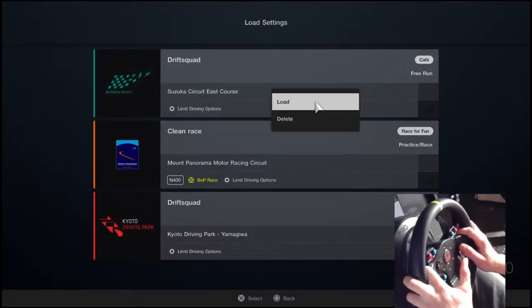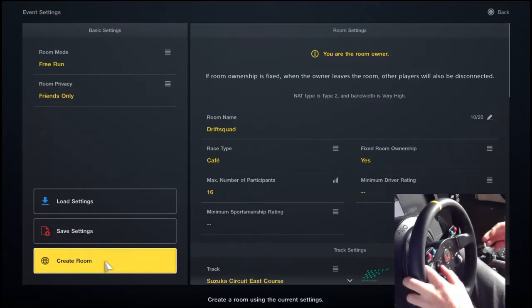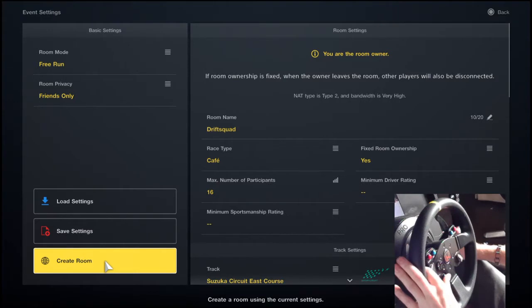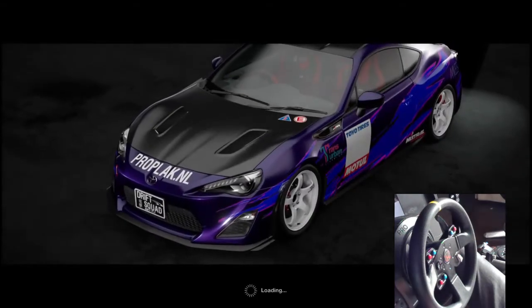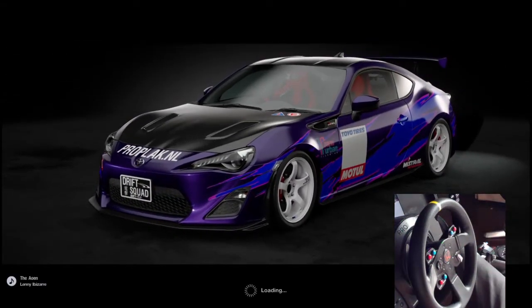Just got into a lobby. Also, if you guys want to slide with me or one of my friends, our group is called Drift Squad on the PS4. We're a drifting community and we play mainly Assetto Corsa, but now a lot of people are starting to play GT as well. I create rooms called Drift Squad — look for that.